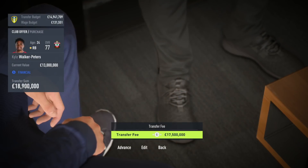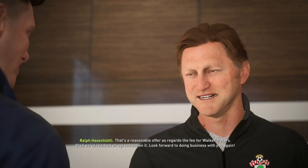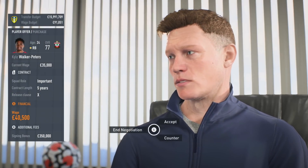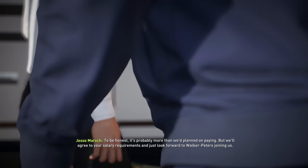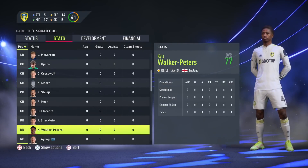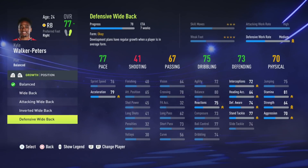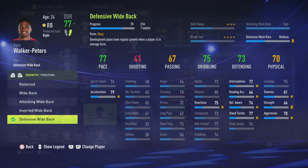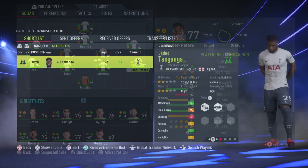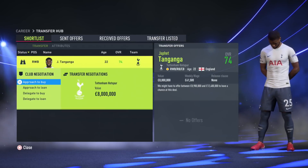I'd also recommend a new fullback: Kyle Walker-Peters, formerly of Spurs, now at Southampton. He's 77 rated and 24 years old with 82 potential, growing five ratings. You may need to spend a couple of million over valuation to get him, but what I love about KWP is he can play both right back and left back — very versatile with a four-star weak foot and great stamina. I'd give him the defensive wide back development plan and start him ahead of Luke Ayling.